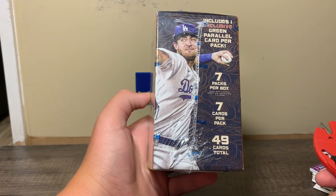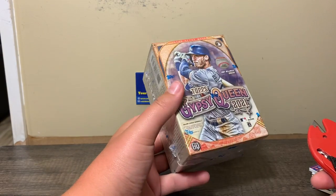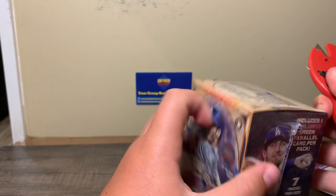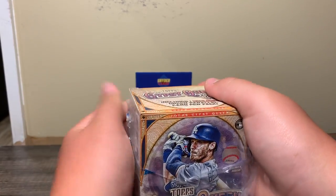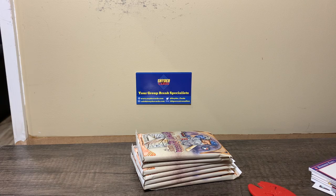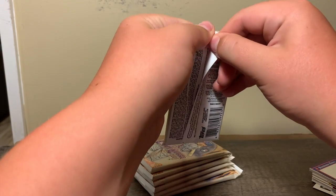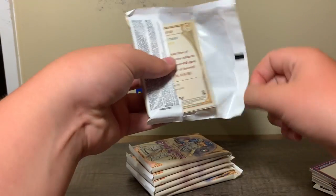Cody Bellinger on the wrapper. Seven packs, seven cards a pack, and we get one green parallel per pack. I haven't really done much research — I've watched a couple blasters. You can get autos. Nice thing about Topps retail — I think the normal autographs are one in 61 to 65 packs. There's also a lot of parallels, bazooka backs, and missing nameplates — a lot of weird stuff.